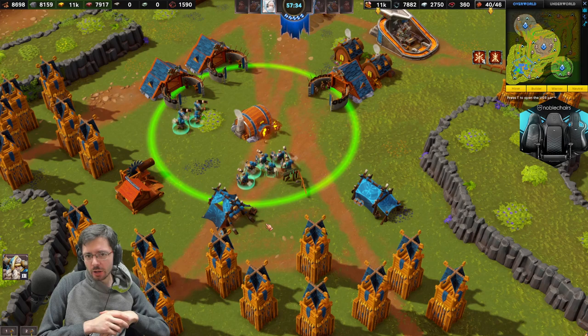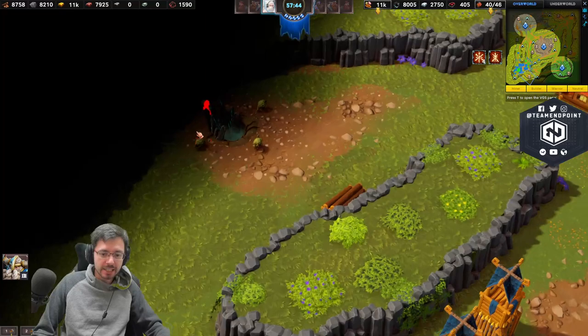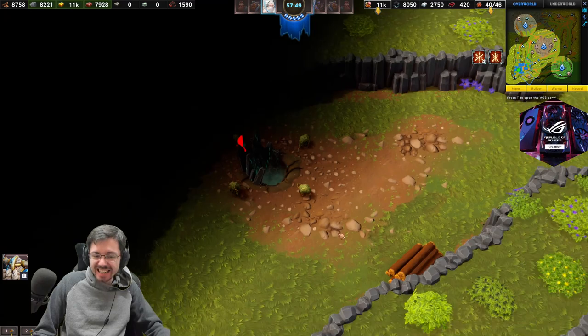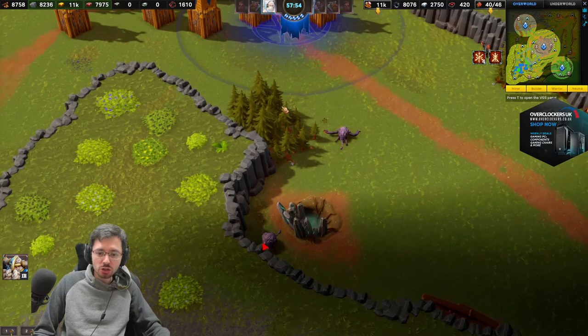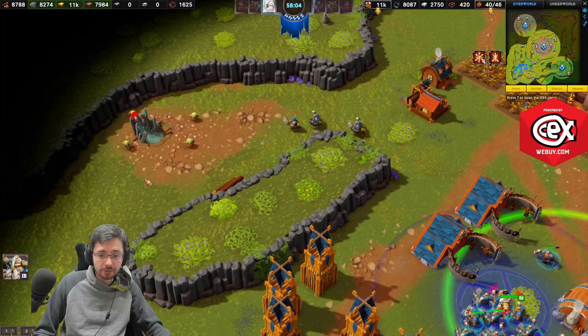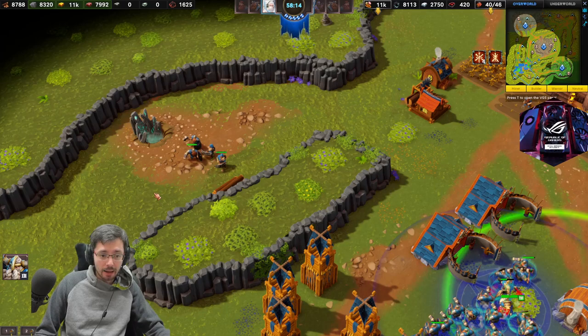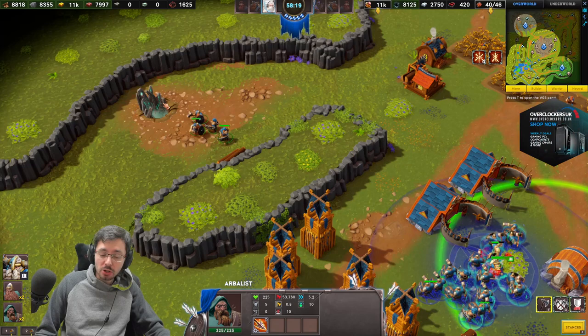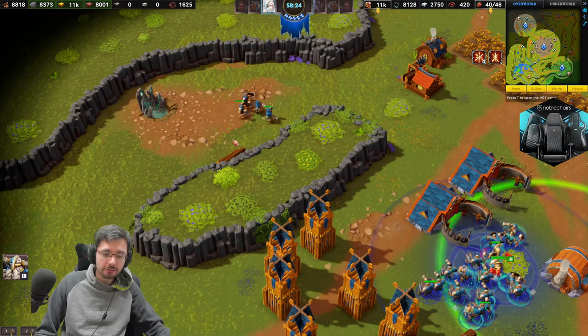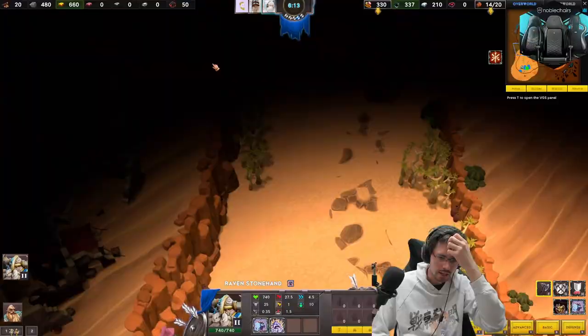As a warrior you want to dominate the mob spawn locations on the map — the skull icons on the minimap. There's a basic troll area with easy green ones to kill, and purple ones that are stronger requiring a bigger force. The idea is to keep a few units camped in those areas at all times to kill mobs as soon as they spawn, constantly getting more food and gold into your economy. If you've got a big population cap and not all units fighting at the front, keep a couple to the side farming these spawns for a steady income source.